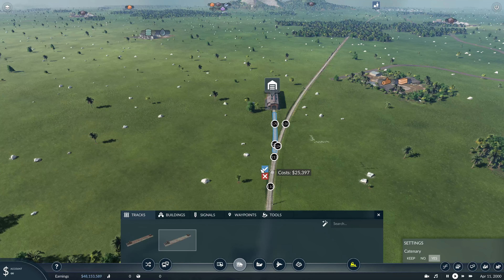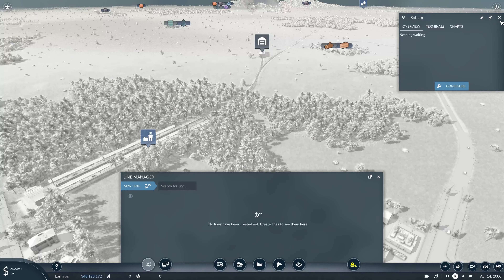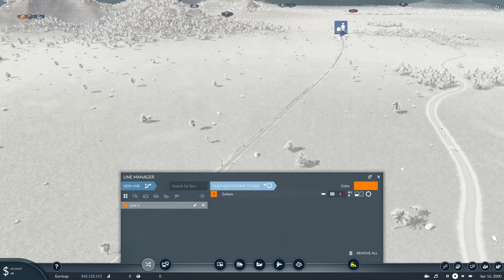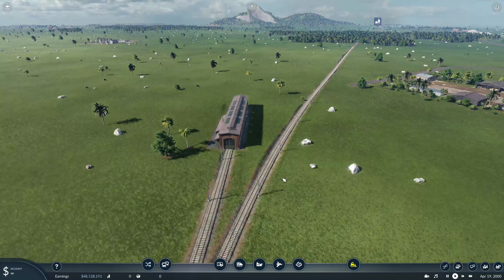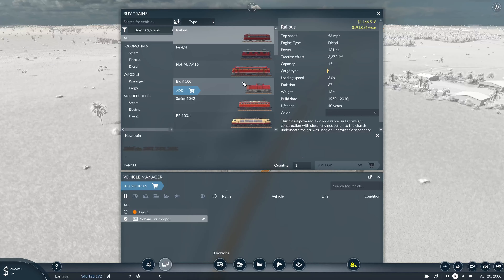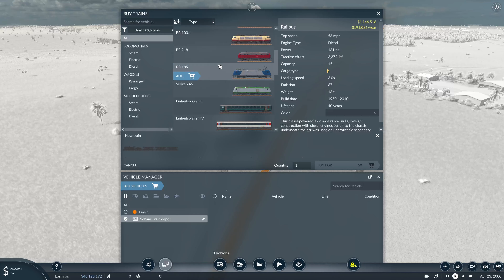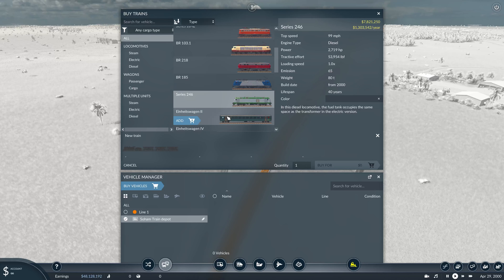Let's cut this up and we'll just put a line in quickly. New line - we'll go from there to there. Perfect, won't bother calling anything. Right, let's get a passenger train. So let's have a look at what we've got. Maybe we just go for something like that - that's electric. Yeah, let's just go for that one.